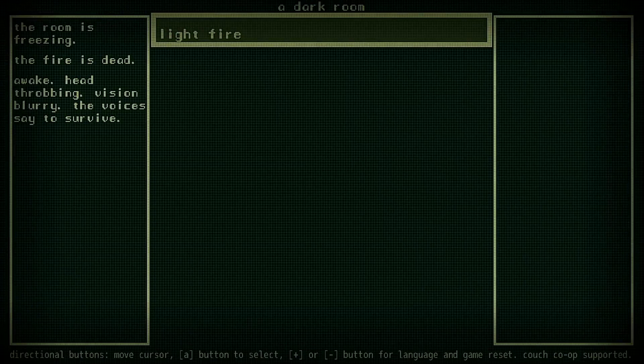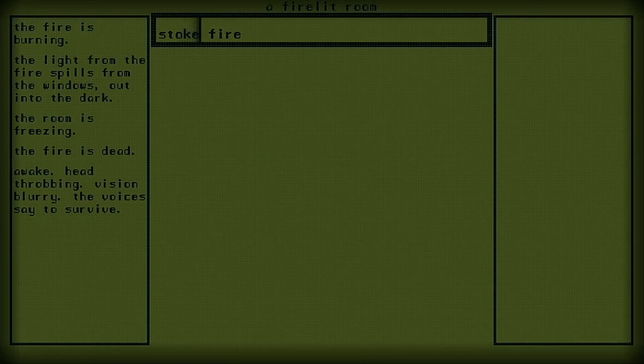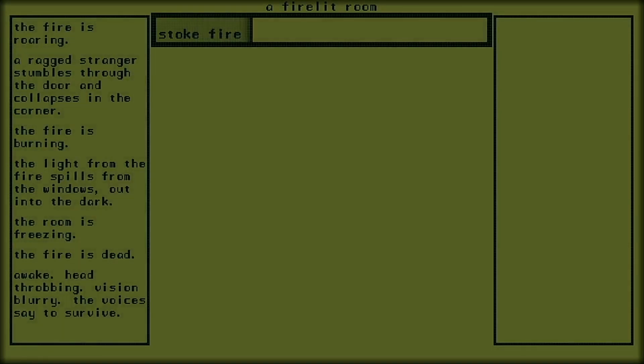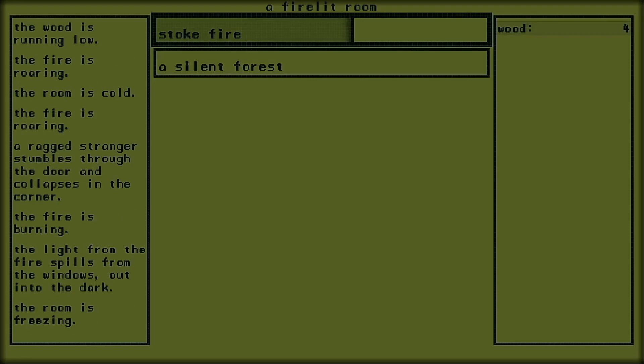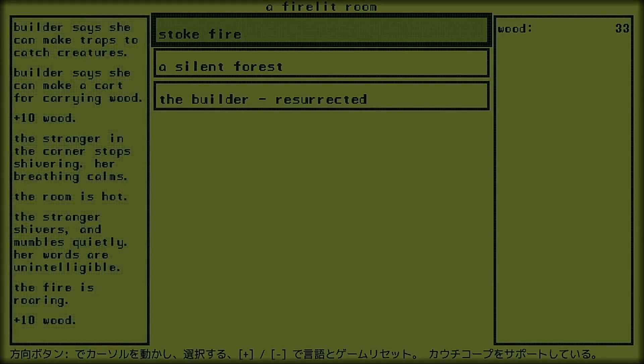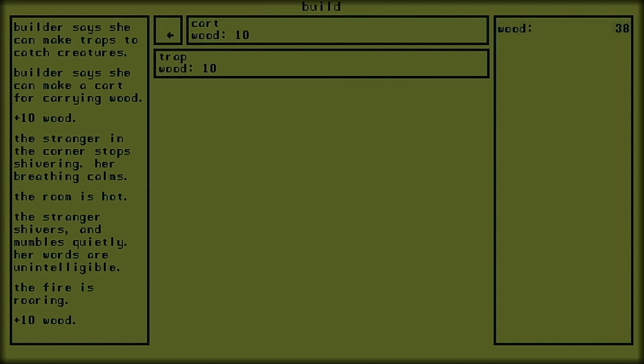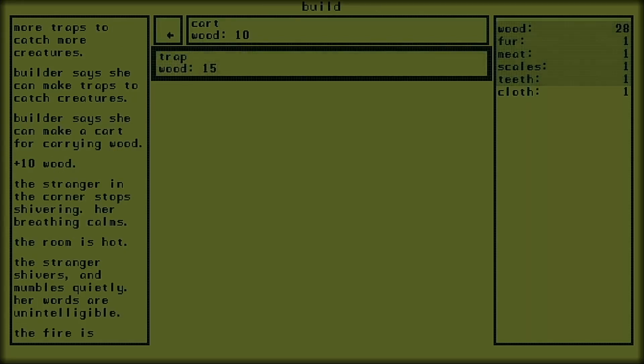You have awoken in a dark room, head throbbing and voices in your head urging you to survive. You have only one option right now: light fire. And so you do, and the screen brightens a little as a stranger stumbles into the room. As you stoke the fire, the screen brightens further and the room begins to warm, and you go out to gather wood from a forest hoping that the heat will rouse the stranger — and eventually it does. She identifies herself as a builder who is able to assist you in building carts to carry more wood, and traps to catch creatures.